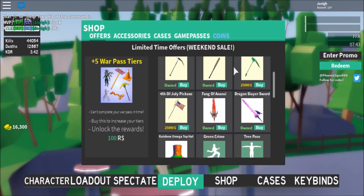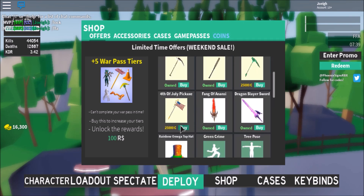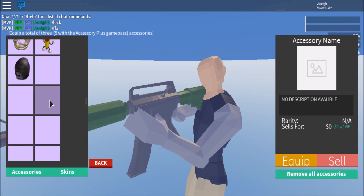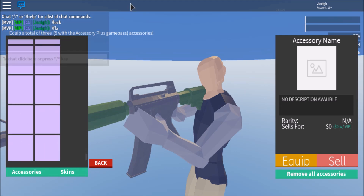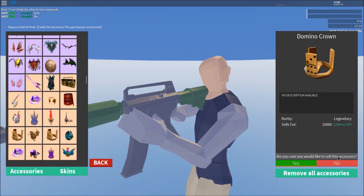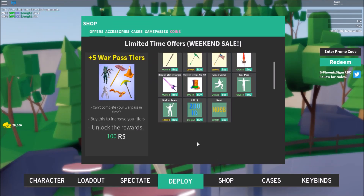Hey guys, it's Joey here. If you guys haven't seen the Fourth of July pickaxe, there it is. Let's actually sell one of my legendaries and get it. Let's sell this Domino Crown — it's a dupe anyway.